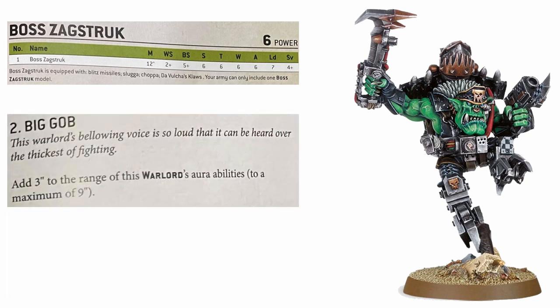Tying in with this is his warlord trait, Big Gob, which extends his 6-inch Drill Boss aura to 9 inches. It is honestly not a great warlord trait - arguably one of the weakest in the entire codex - and you're not likely to have your Storm Boys over 6 inches away from Zagstruck anyway due to Lookout Sir and that kind of thing. It's almost not worth worrying about because it's very unlikely that you will be taking Zagstruck as your warlord anyway, unless you're playing a really small game with only one HQ.